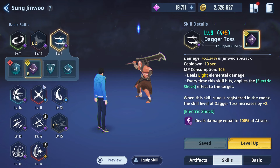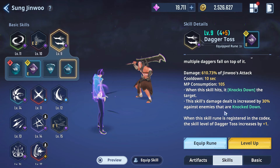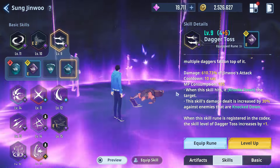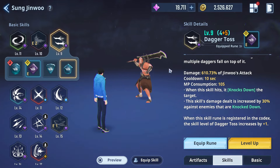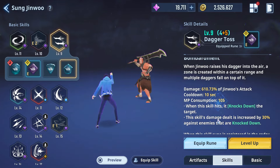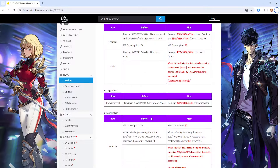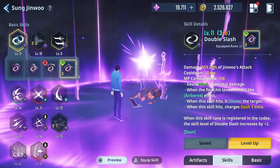Dagger Toss Bombardment — never going to use this. If the enemy is knocked down you get a 30% bonus, but I can't really see myself using it unless I've got something that can knock down a whole bunch of enemies. The damage output I'm not keen on. Double Slash — also not too keen on this either.